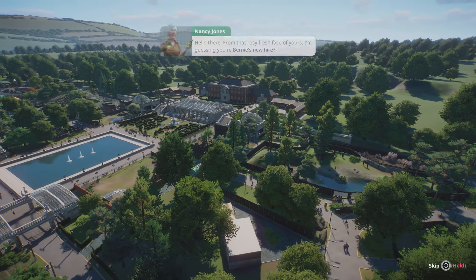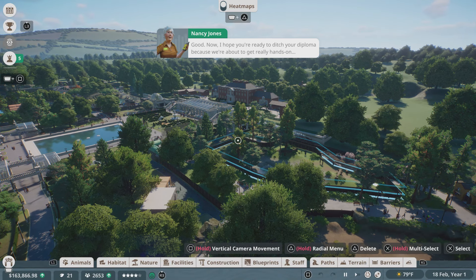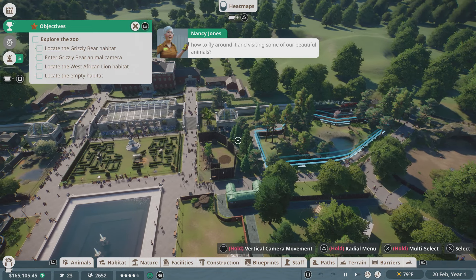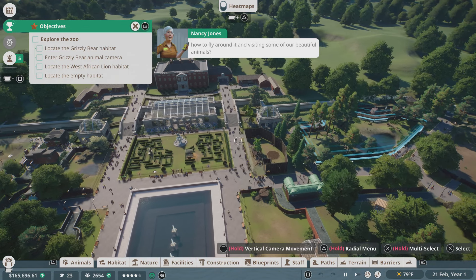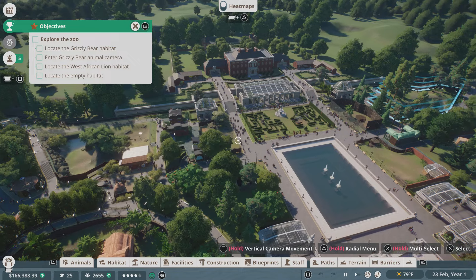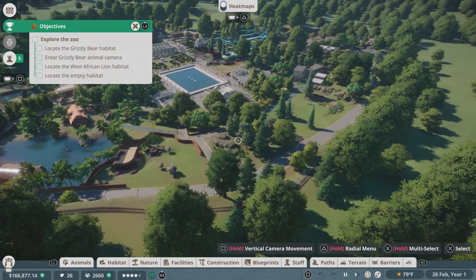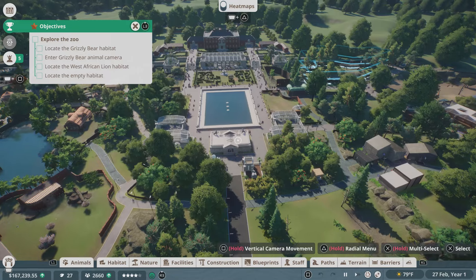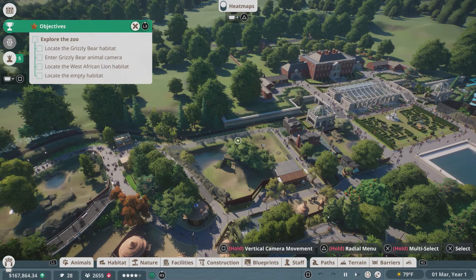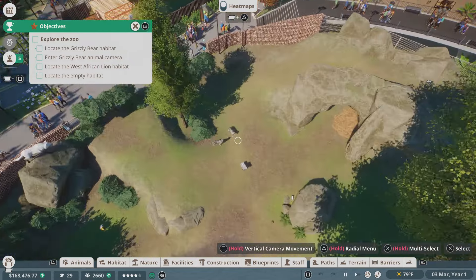Nancy introduces herself and gets straight to business. Before the real work begins, she wants to familiarize us with the zoo by learning how to fly around it and visit some of the animals. We'll start by visiting the grizzly bears in their habitat. The zoo looks beautiful — they always start you off in a super nice place so you feel bad about yours when you start building. The habitats here are significantly better than the one I designed in my test run.